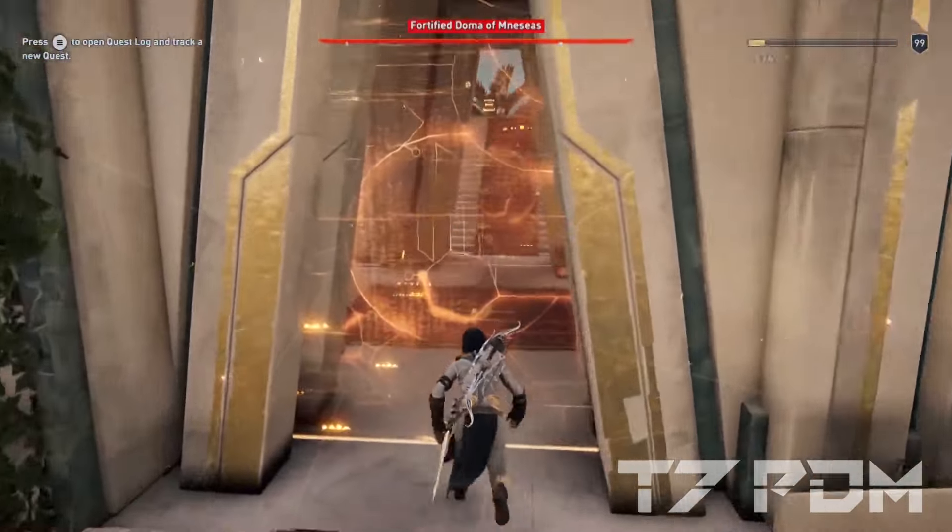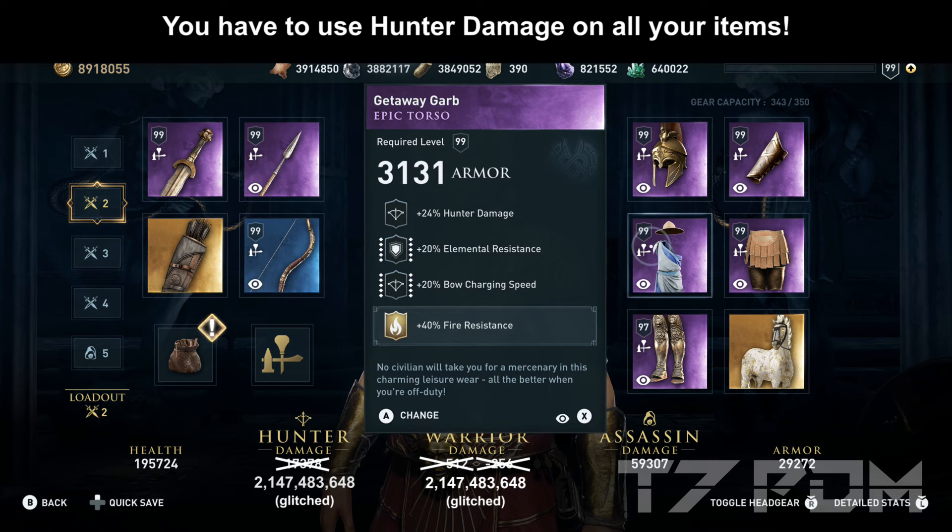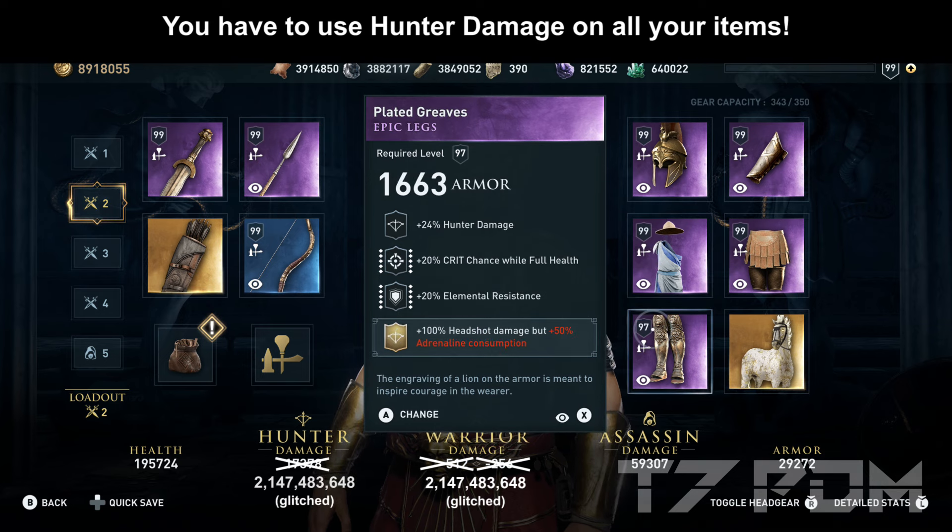They are part of a story quest when you fight a boss in this location. On the belt, we will use hunter damage, melee resistance, 10% crit chance, and 40% chance to ignore half damage. Of course you can get any item with any of these stats in any order — it is just important that you engrave what is missing. If you still have the Getaway Garb from Corfu Island, you can now use it in your torso slot because it has hunter damage, elemental resistance, and boat charging speed. Here we will add the additional 40% fire resistance from the Hera class set.